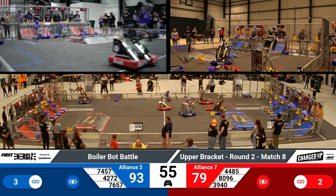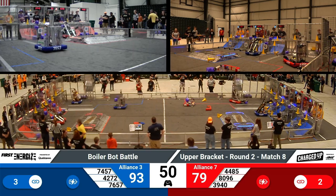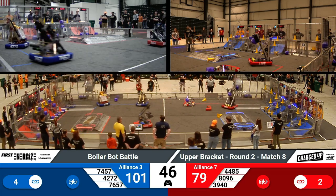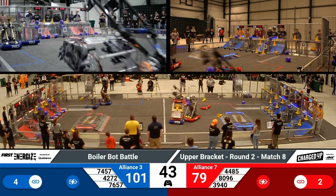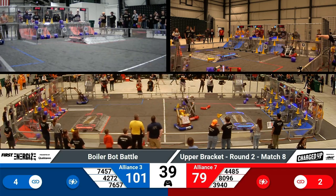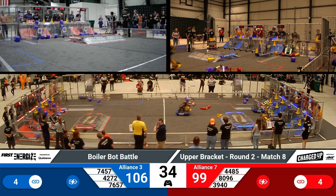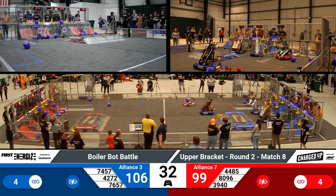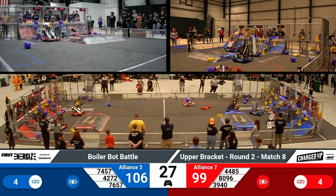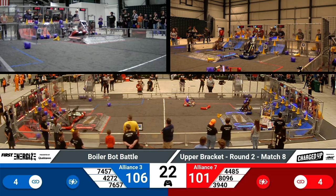It looks like the teams are playing some defense in the middle of the field. There are 42 seconds left in the match. There's 101 points for the blue alliance and 79 points for the red alliance. Those grids are getting pretty full of game pieces right now. 7457 is making their way across the field with their two alliance partners to place those game pieces on their grids, right before they have 30 seconds left to dock on those charge stations and engage.